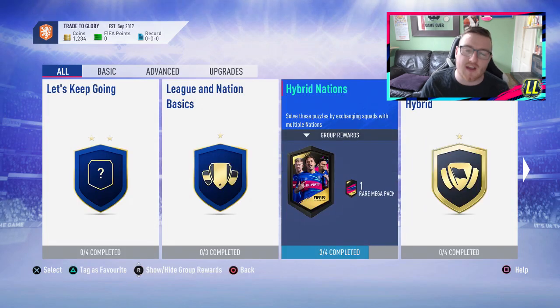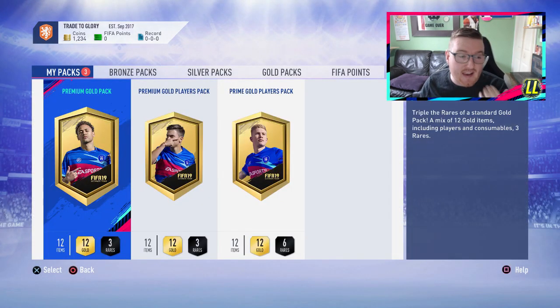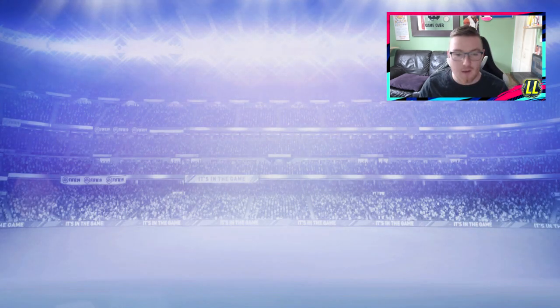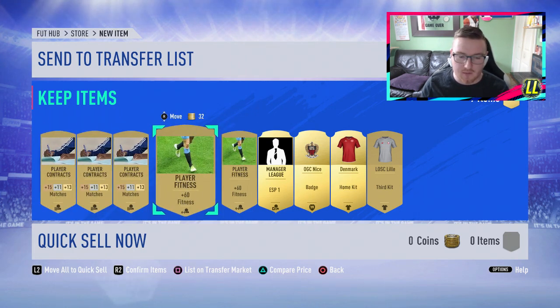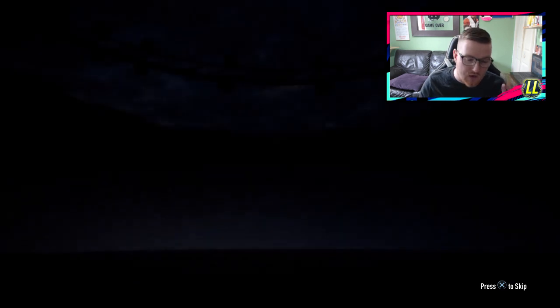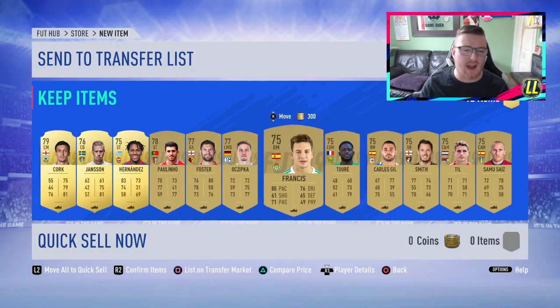We can't do another one because we don't have the coins, so we go ahead and open them up - this is the fun part of multi-accounting, we get to see some sick packs. Opening the premium gold players first - we do not even get a rare card, we get a non-rare 81 Matip. Not a great start. The premium gold players pack - this is a 25k pack so we're really hoping for something better. We get a centre-mid and it is going to be Cork - not good really. And in the rest of this pack we got a lot of players that we're going to put up on the transfer list.